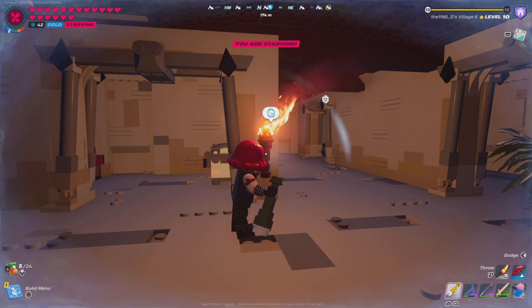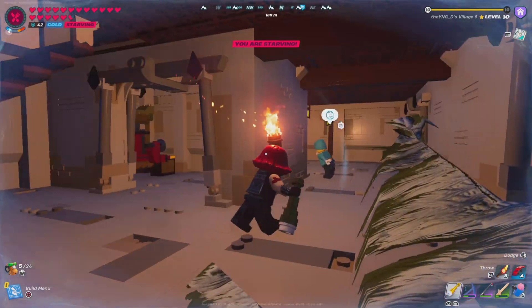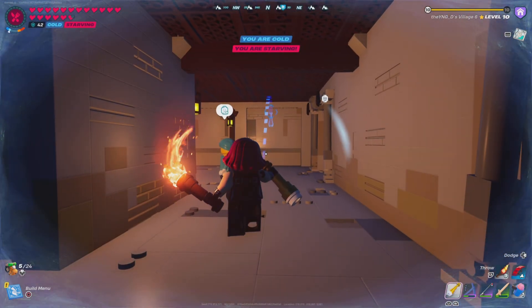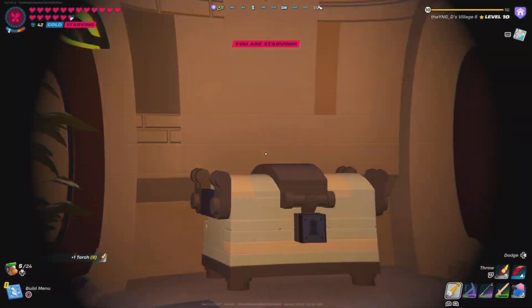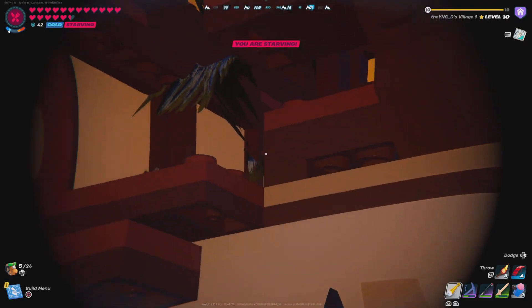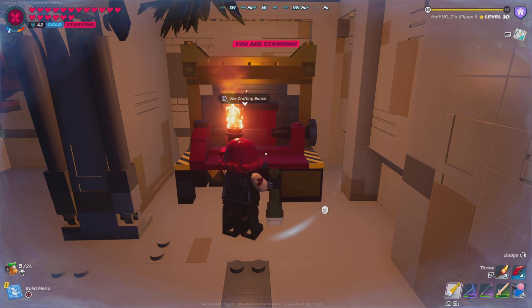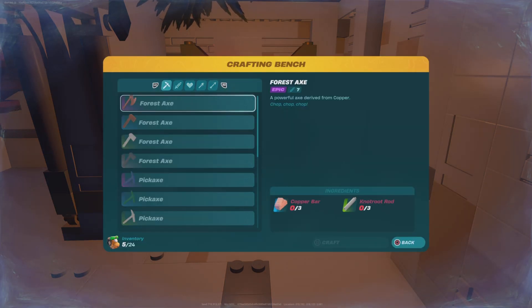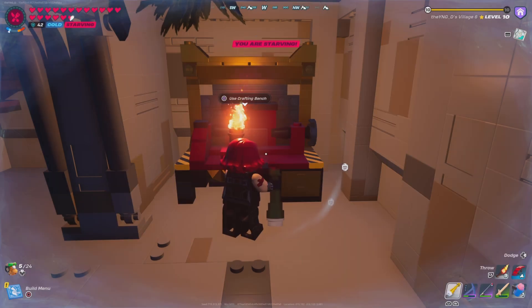First things first, look what I got in my hand — I got the little spyglass. Now I'm able to look over things at a distance. Kind of cool. Don't know how to make a spyglass? I'm about to show you. To make a spyglass, you need four pieces of glass and one knotroot. How do you get glass? Good question — I'm going to show you.